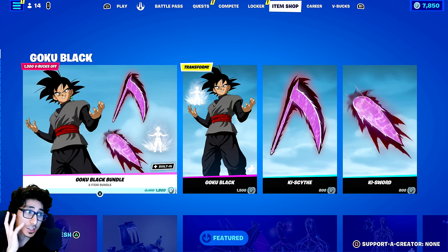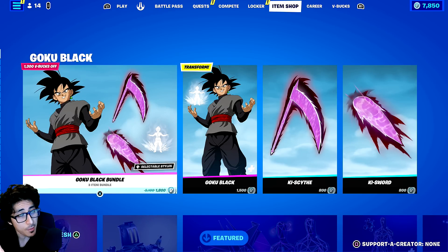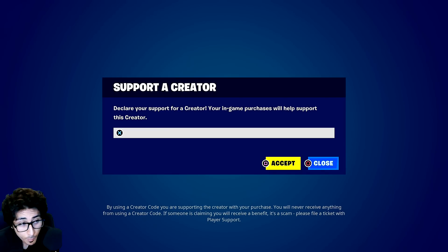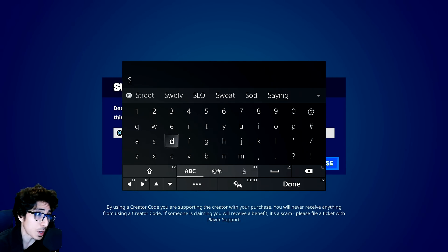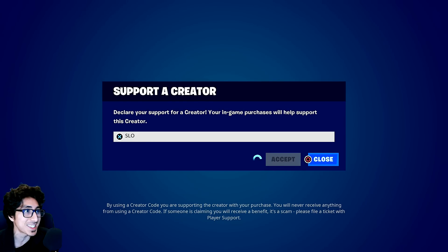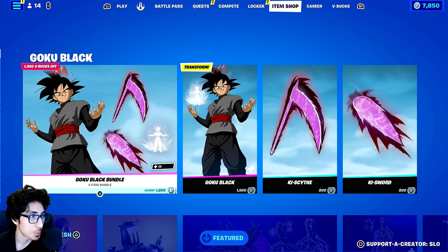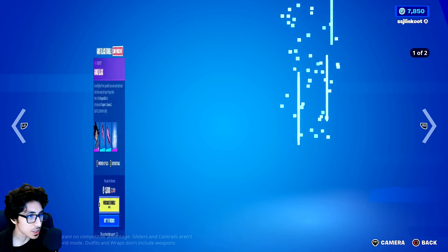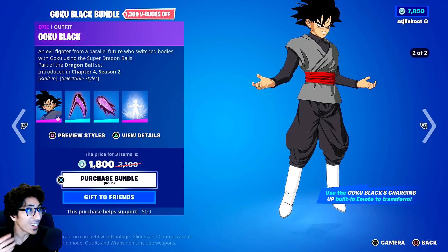They definitely improved the facial features — in my opinion he looks so much better than the other ones. Make sure if you are buying this, if you haven't bought it yet, I wouldn't mind if you could use code 'slow' — that would be greatly appreciated. See, I'm gonna do it right here: boom, 'slow.' Go ahead and put that in there if you are purchasing the Goku Black bundle for like 1,800 V-Bucks.